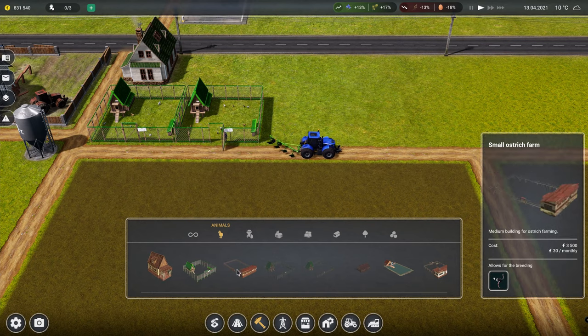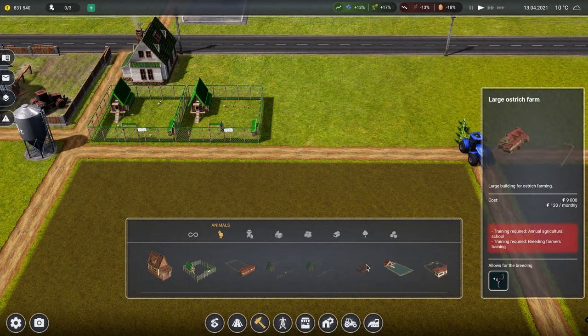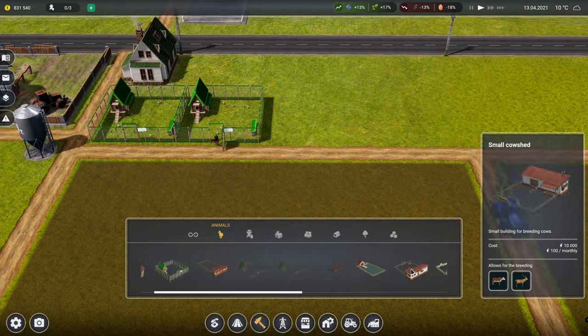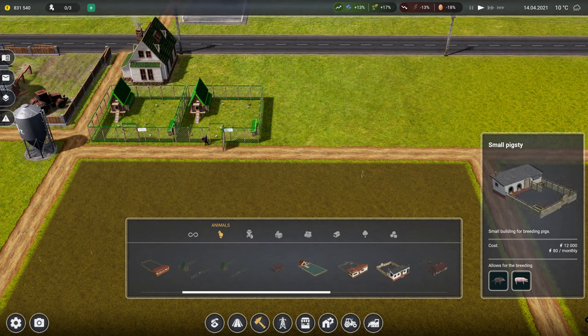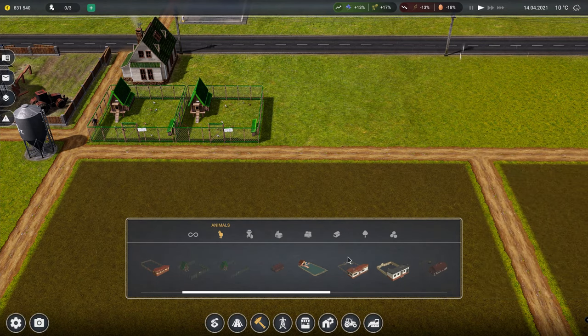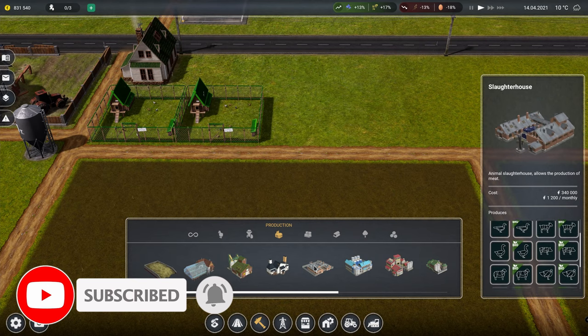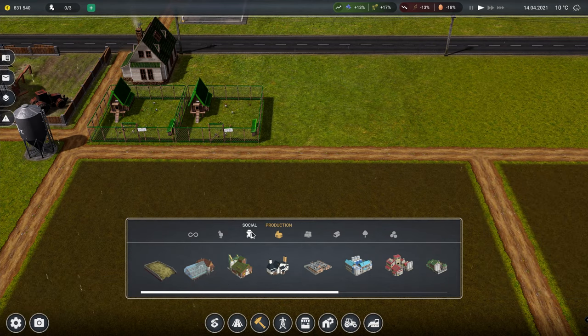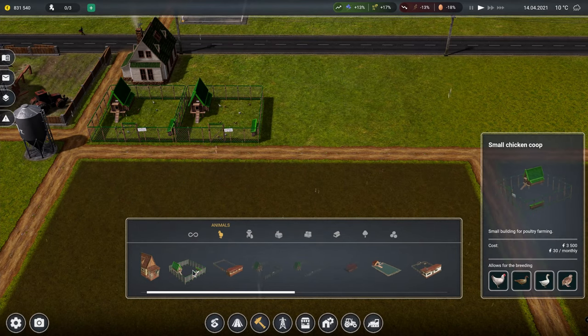And then possibly we could do - I don't really want ostriches. Fish farming, trust in. So we could do cow sheds or pig styes. The problem with pig styes is you can't actually do anything with the pigs until you buy a slaughterhouse. So we're going to do the chicken coops first.